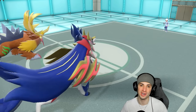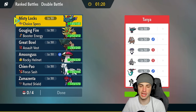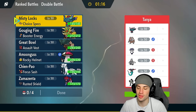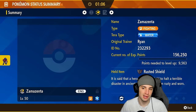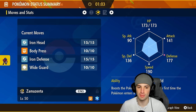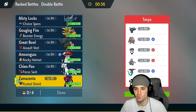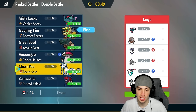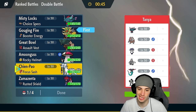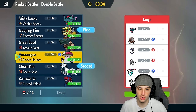Let's hop into match number two, looking for a 2-0 record. We're up against a team with no restricted pokemon — Flutter Mane, Ursaluna, Indeedy, Dust Crop, Dragapult, and Sandy Shocks. This team has two ghost types which is tough for Zamazenta since Body Press won't hit ghosts. I could go Gouging Fire and Chien-Pao lead — Howl for attack boost, and I can always Ice Spinner. Psychic Terrain would block Sucker Punch but I can deal with that.